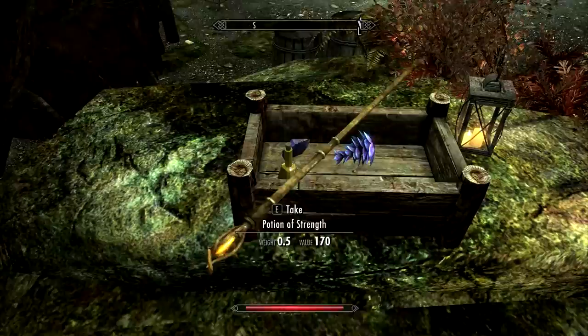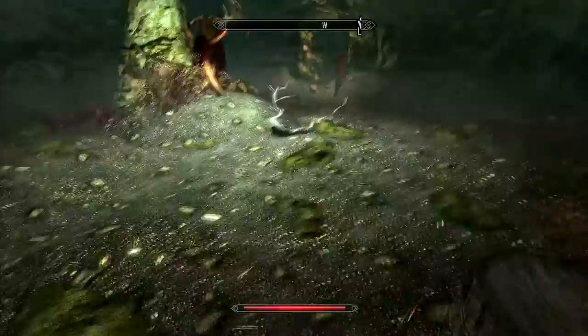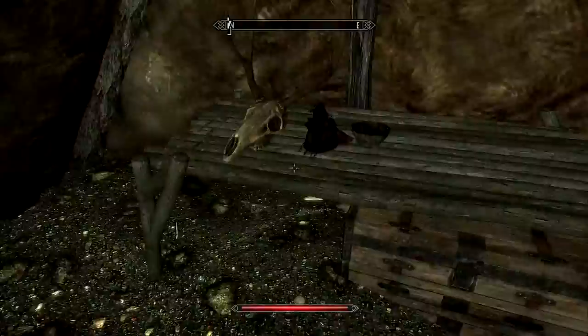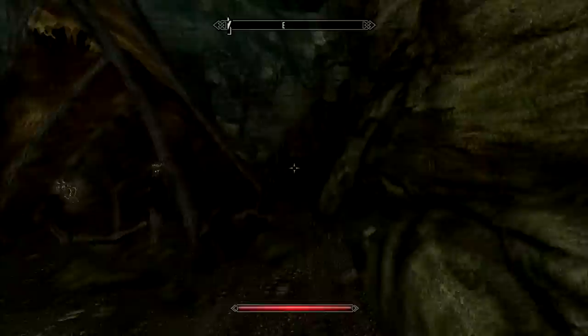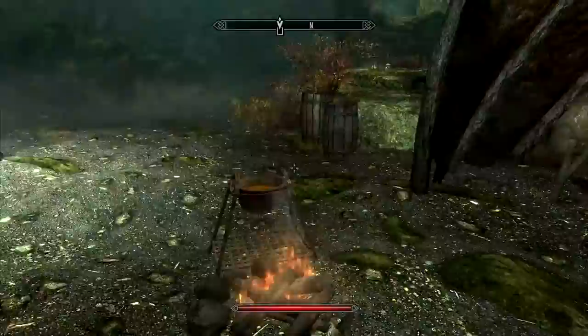The really nice thing is Hagravens and Witches can drop Soul Gems and Spell Tomes just like Mages can. Let's see what we end up with. Soul Gem Fragments don't really do me any good, unfortunately. They are the definition of a junk item — only usable for selling. But maybe something more useful will turn up.